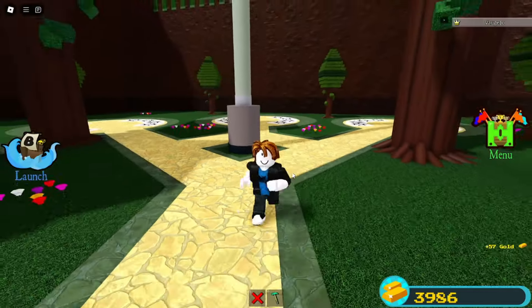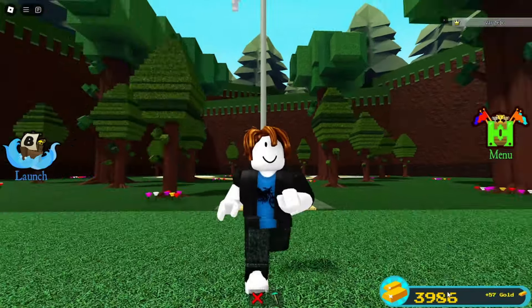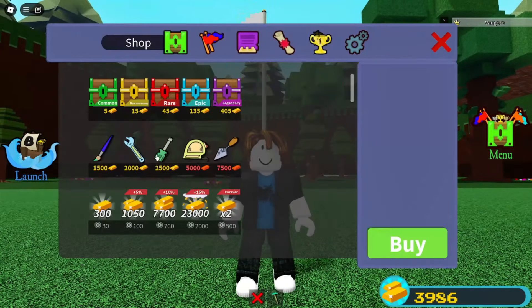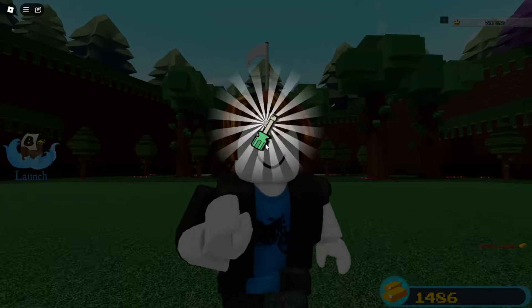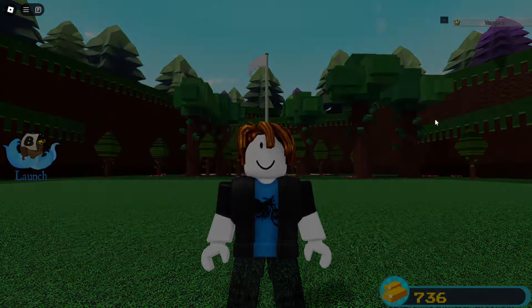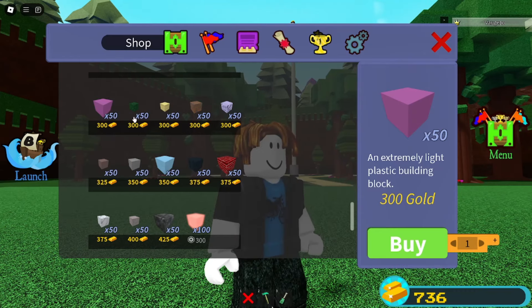Once you grind a little more gold and complete all the quests, you should be around 4,000 gold. You're actually able to buy now the screwdriver and also the old legacy package. Buy this package that includes the wheels, and with the remaining gold I recommend buying at least 100 blocks worth of plastic.